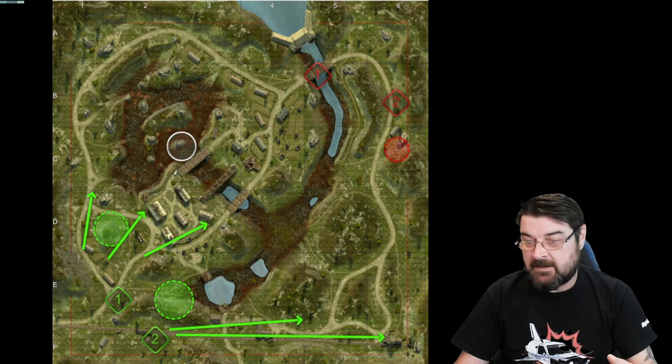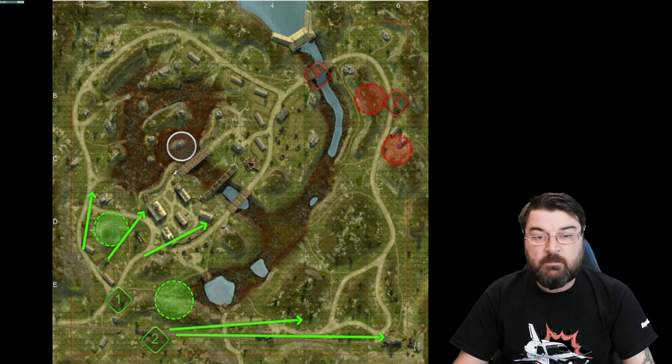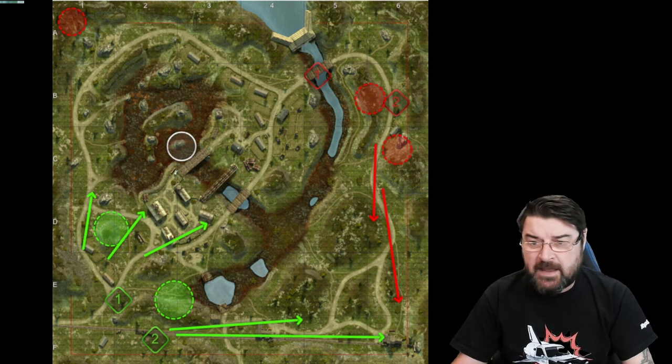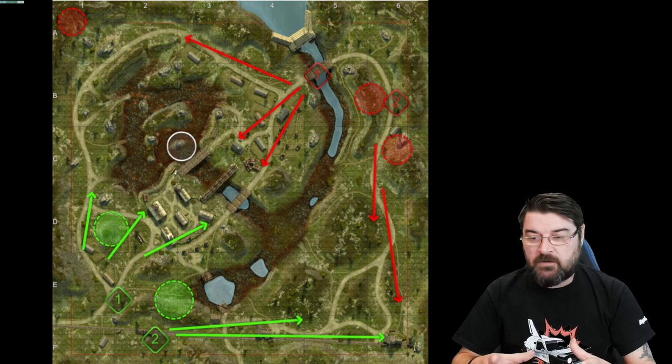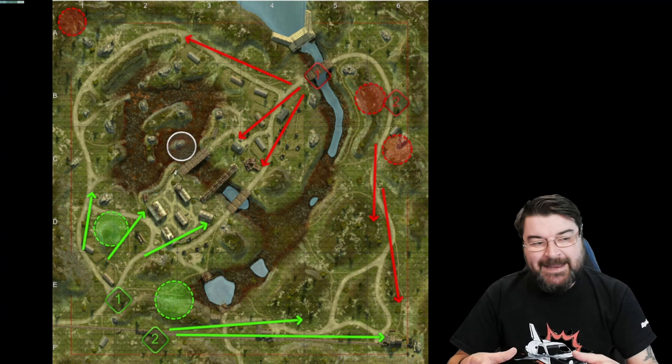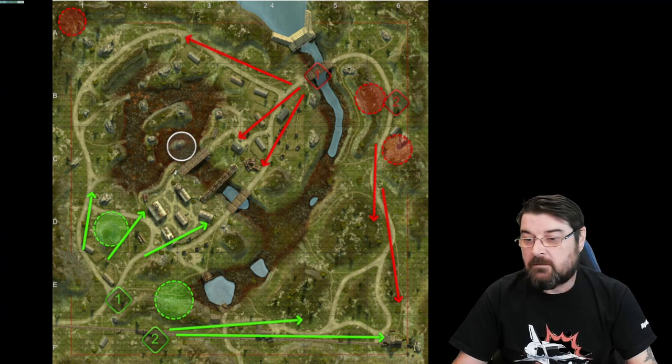What about the other spawn? From the other spawn you may get a TD here, you may get them here, and if they push quickly enough you'll probably get one over there. We will then generally see tanks going down the medium route to this corner, sometimes aggressively into this corner with the heavies pushing that way or coming into this area. As you can see it's almost like a mirror on either side.